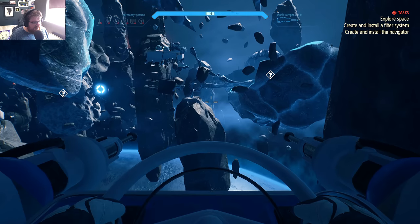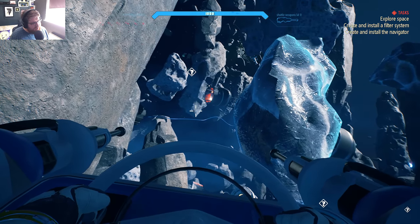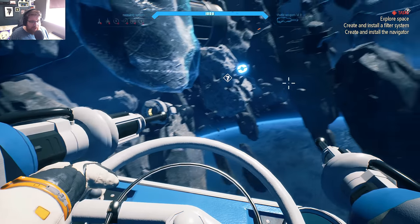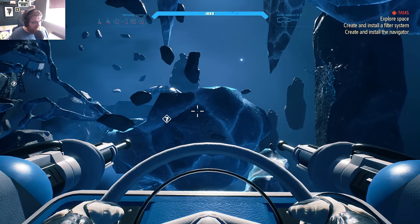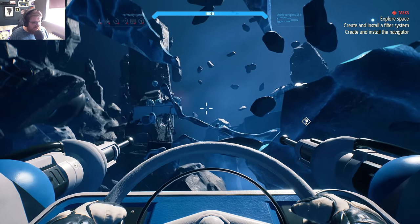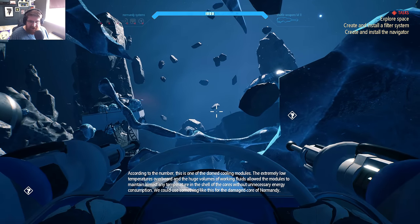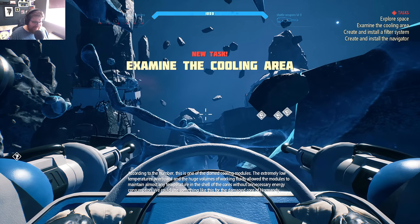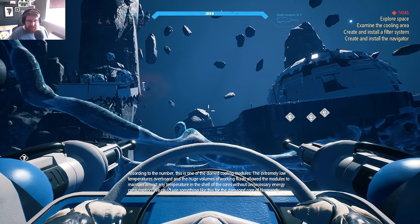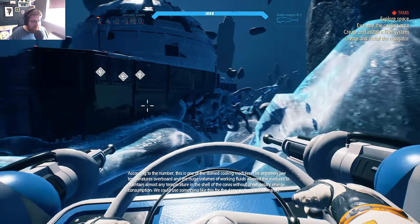So much of this liner is just everywhere — it's freaking huge. I honestly thought the game would be mostly first-person in little cars and vehicles, and now they're just like: here's an entire spaceship. The extremely low temperatures and huge volumes of working fluids allowed the modules to maintain almost any temperature in the shell of the cores without unnecessary energy consumption — we could use something like this for the damaged core of the Normandy.